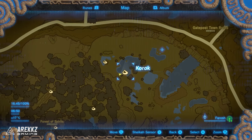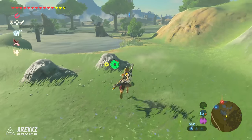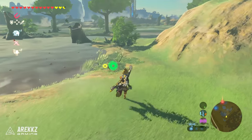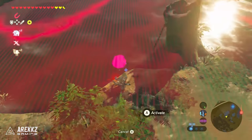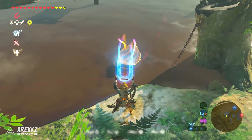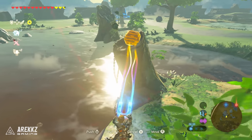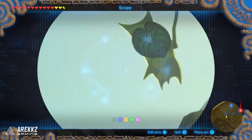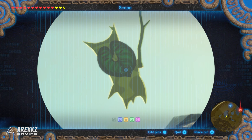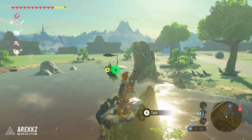Very close to that one, moving a little bit further to the east, go over to this muddy pond. If you solve the puzzle here and get onto the platform you can find both fire and ice arrows. To the side of that there is a log, and if you use your Magnesis Rune you can see there is a metal sphere in the pond with a chain that ties it to the log. Grab the boulder, pick it up, and put it inside the conveniently placed hole in the log and the Korok will appear.